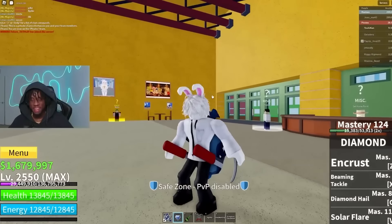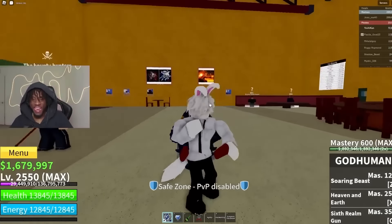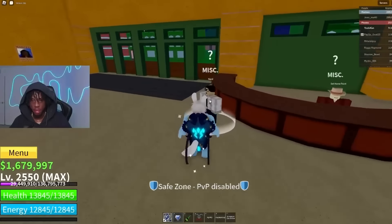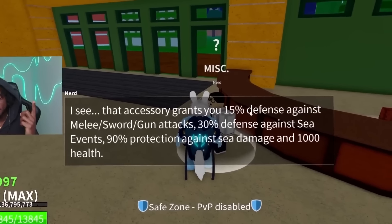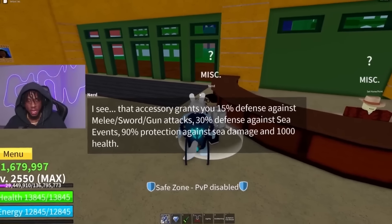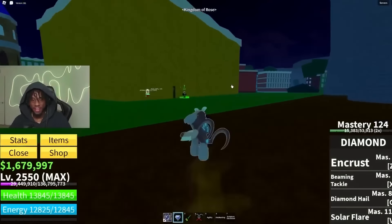What kind of build is this? Diamond Fruit, Twin Hooks, Soul Guitar? Is this build good? I'm going to ask him on Discord. He literally said the Leviathan Shield plus Diamond is really OP. Let's talk to the NPC — what does Leviathan Shield even do? He says that accessory gives you 15% defense against melee, sword, and gun attacks, 30% defense against sea beast events, 90% against sea damage, and 1,000 health. So apparently this build is insanely good for being strong.